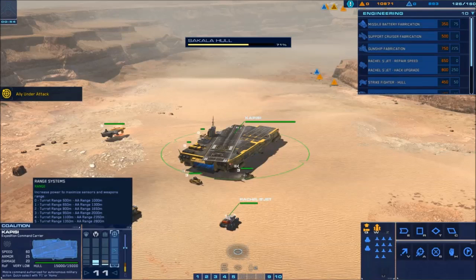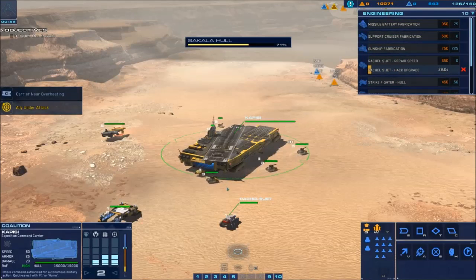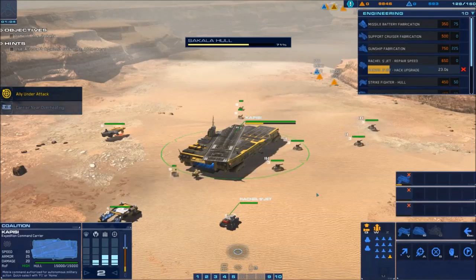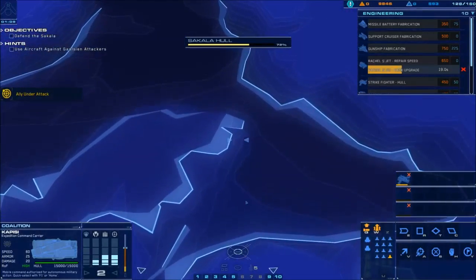First thing we need to do is shunt your power. Go ahead and research, hack, upgrade. Make sure you have four full wings of strike fighters — we lost one in the last mission, so we'll build one there. Then give the Capizzi a waypoint up here.